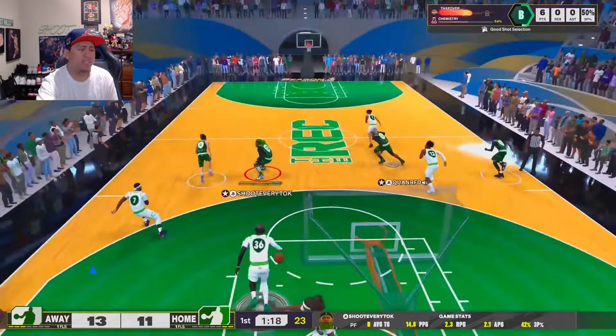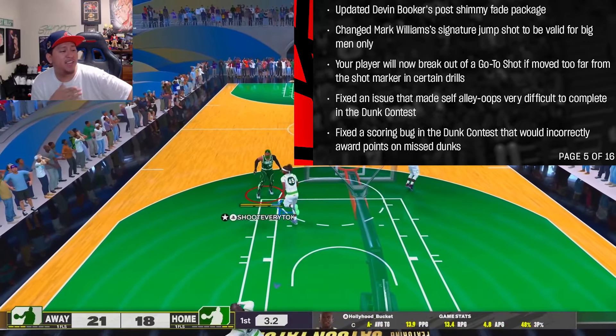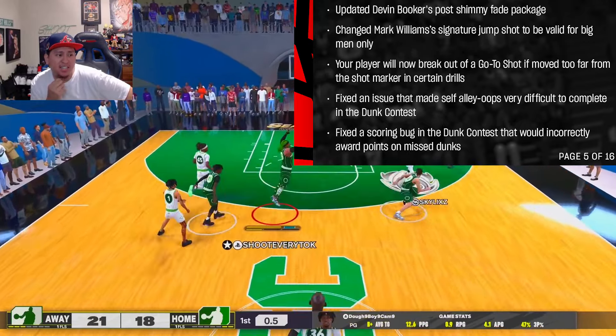Your player will now break out of the go-to shot if you've moved too far from the shot marker in certain drills. They fixed an issue that made self-alley-oops very difficult to complete in the dunk contest — I didn't even know we had a dunk contest. They also fixed a scoring bug in the dunk contest that was calculating incorrectly.